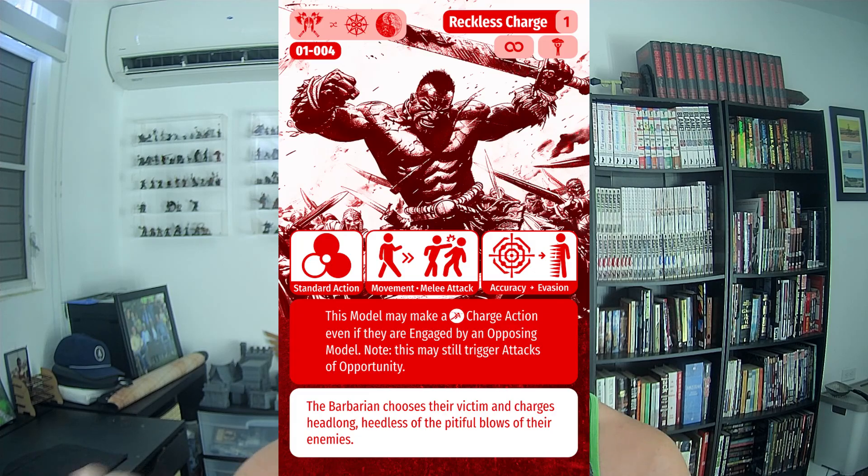Opportunistic Retaliation triggers when someone gets a free strike on you — an attack of opportunity from leaving engagement or trying to pick up an objective. When someone free strikes you, you get to hit them back. This pairs extremely well with Reckless Charge, the barbarian's mobility skill available at level one, which lets you declare a charge even if another model is engaging you. Normally if a model is engaging you, you can't declare a charge, so Reckless Charge gives you the freedom to move even at the cost of taking an attack of opportunity.